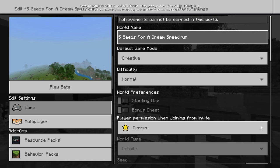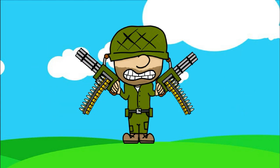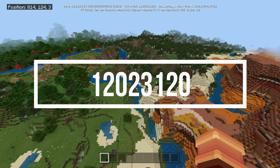Today I'm going to share with you five stronghold seeds for a dream speedrun. What's going on everybody, this is Captain Obvious, or Cap for short, and welcome back to another Minecraft seed video.